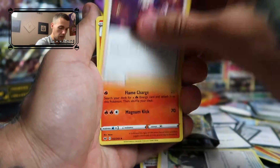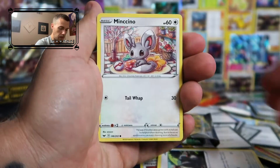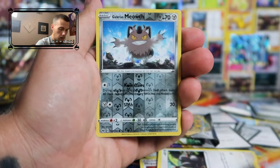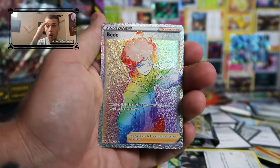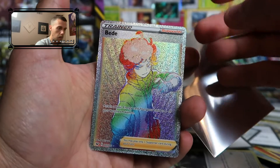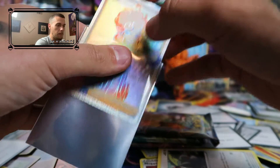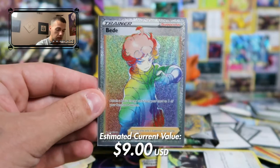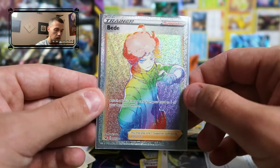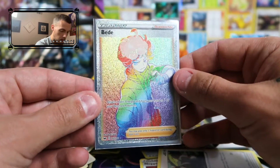Not really a fan of the base set Sword and Shield. We got a Ralts, a Rare Candy, a Krabby, a Minccino, a Galarian Ponyta, a Cottonee, a Scorbunny, a reverse Galarian Meowth — and whoa! We have a full art rainbow rare trainer, a Bede! Oh my goodness, there is music playing in the background. That's got to be a pricey card, and I was just talking nonsense about how I hate the base set.